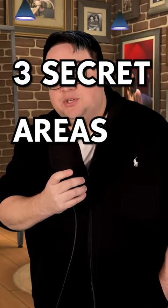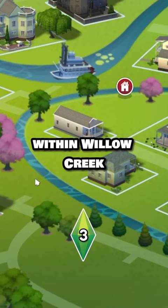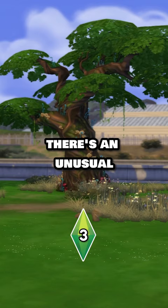Here are three secret areas you didn't know existed in The Sims 4. There's an enchanted sylvan glade within Willow Creek. Near the Crick Cabana lot, there's an unusual looking tree that stands out among the rest.